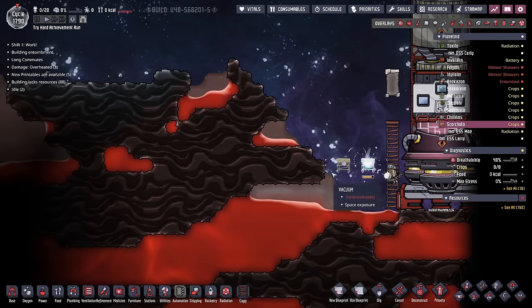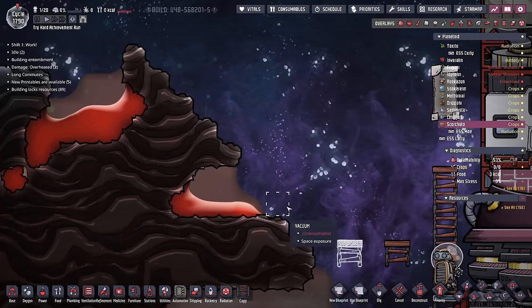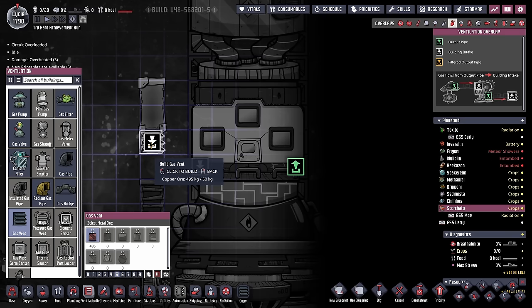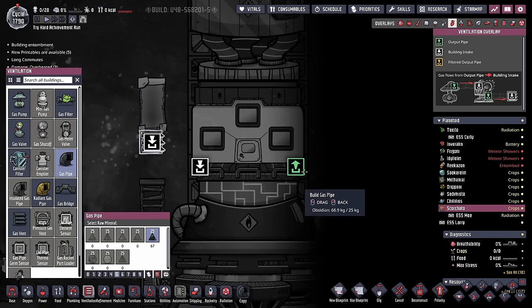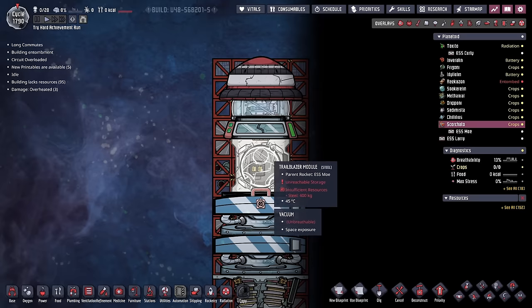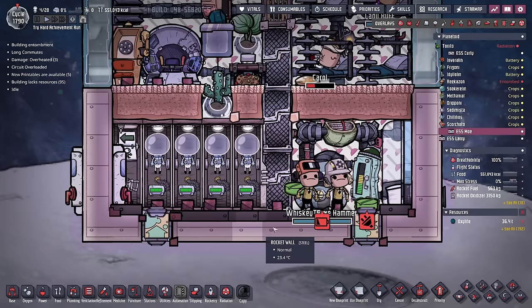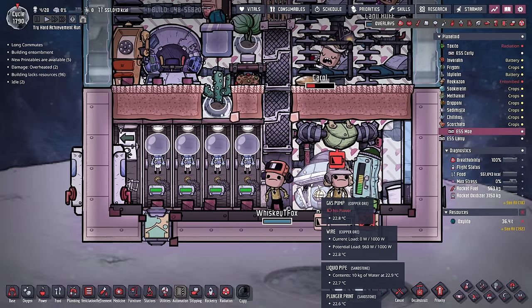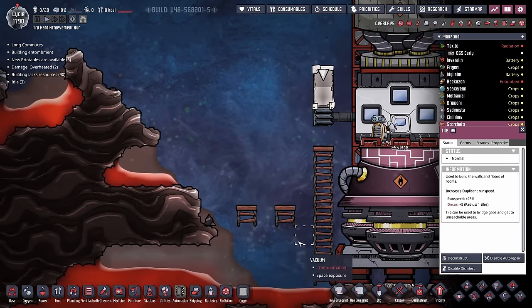I'm starting by building a couple of ladders so we can strip mine a lot of this obsidian. We also need to put a gas vent out here. Luckily we had a little bit of copper ore sitting inside the rocket. The other problem we're running into is our battery's now dead. We have plenty of lux going to the solar panel module, but it's only 60 watts - the ESS Moe requires more than that to keep the suits charged and run the gas filter and pump. We can lower the battery a bunch to access the power port, and just like that, we now have power again.